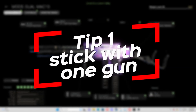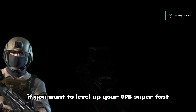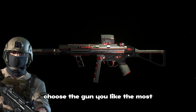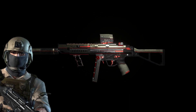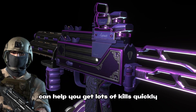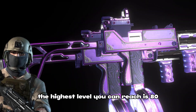Tip 1: stick with one gun. If you want to level up your GPB super fast, it's best to focus on just one gun. Choose the gun you like the most and use it to get kills. Guns that shoot really fast, like the dual MAC-10 or MP5, can help you get lots of kills quickly. Just remember, the highest level you can reach is 80.